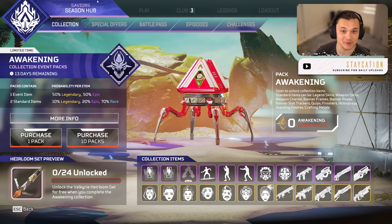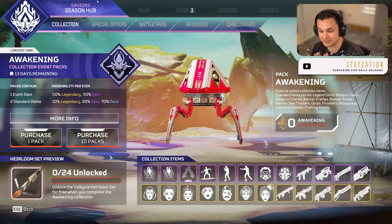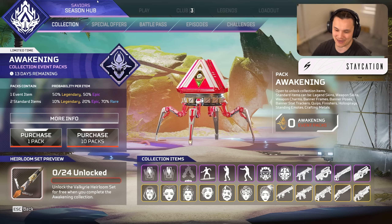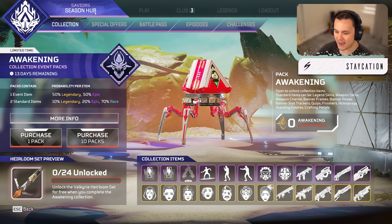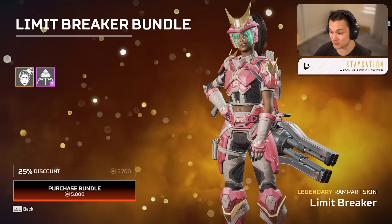Hey everyone, welcome to the channel. Today we're playing some more Apex and the Awakening Collection Event is finally here. We got some new modes, we got Control coming back with World's Edge, but more importantly we have the Valkyrie heirloom and the 24 loot boxes which we'll be opening up today. Let's get right into it — we got 21,000 Apex coins.